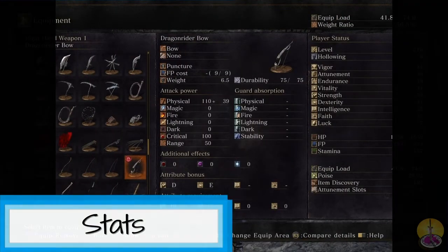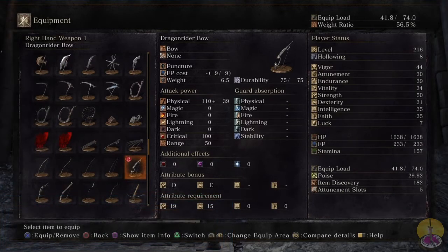Alright, moving on to the stats for the Dragonrider bow. Physically, we've got decent damage — it's above 100, which is saying a lot compared to a lot of other bows out there. And the bonus damage is okay. For a bow, it's okay. For the range, we've got 50.